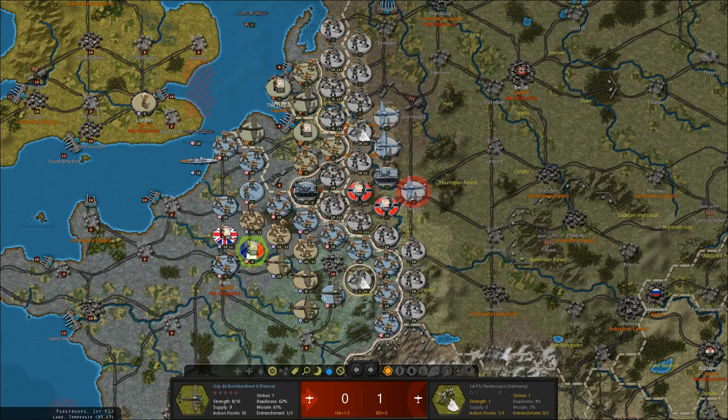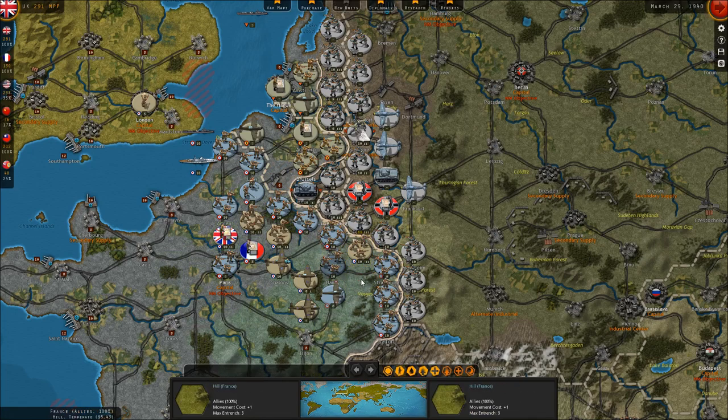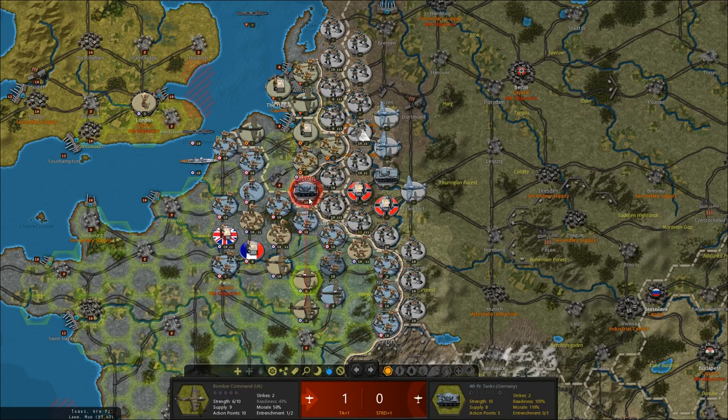Nice, we got some Dutch interceptors there helping us out. We shattered that German unit. Their entrenchment's only three out of six, but they are British and they do have level one equipment. We got that German unit. I'm going to keep trying to bomb them — maybe hurt their supply, maybe we can interdict some of their stuff. We have more interceptors to aid us now, be they Belgian, Dutch, or French fighters.